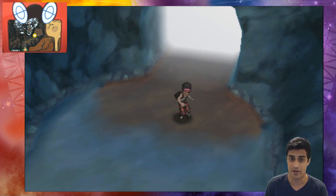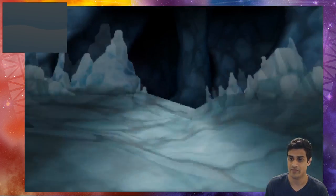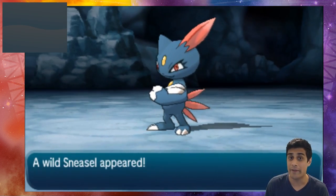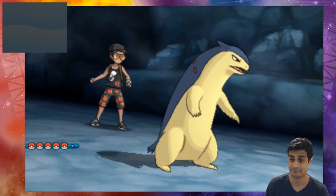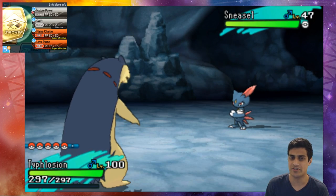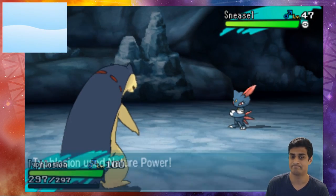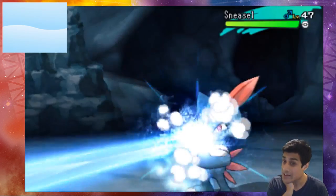We're in an icy cave, so I'm just gonna demonstrate right over here exactly what happens with icy terrain. We got our Sneasel appearing first. I'm gonna throw out our Typhlosion buddy over here, and I'm gonna show you guys exactly what happens when you just use Nature Power on its own.